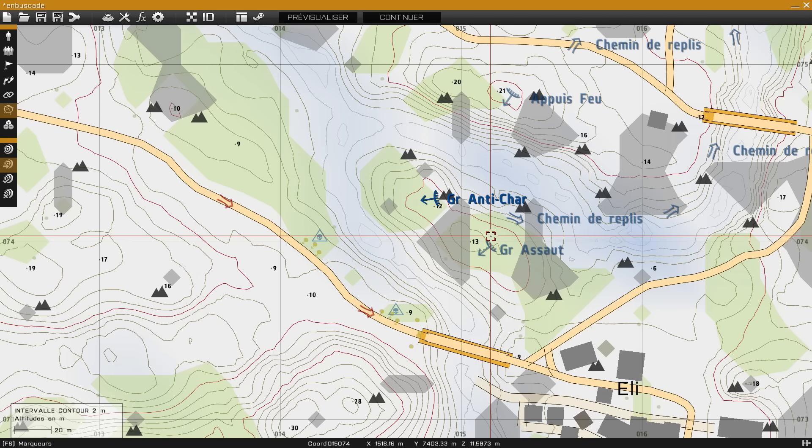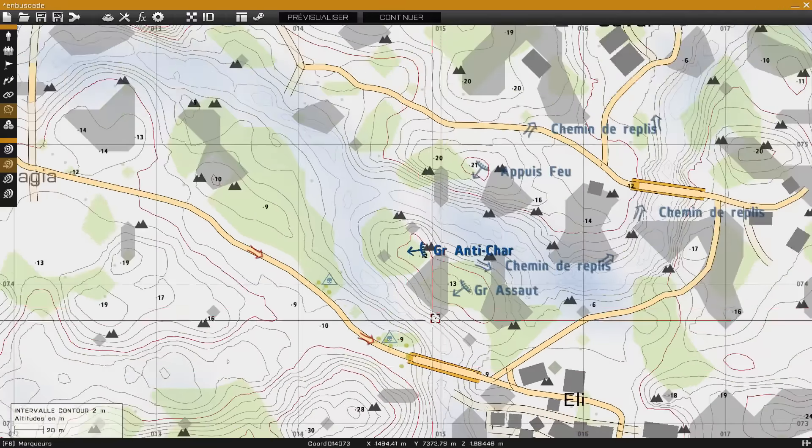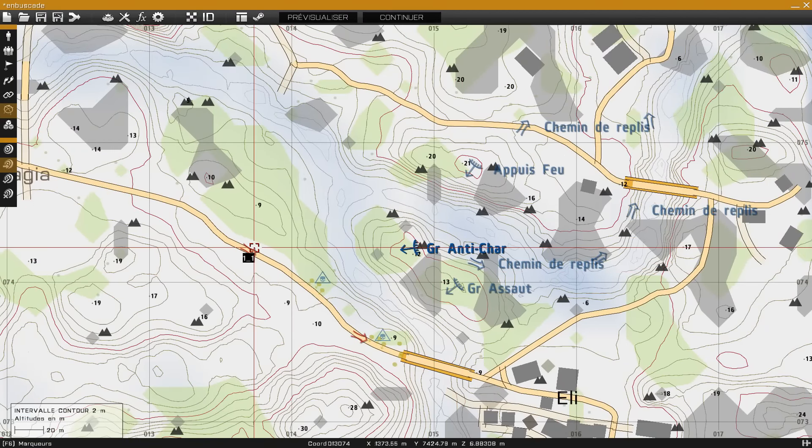Le groupe d'assaut, lui, arrosera ce qui est entre le dernier véhicule et le premier véhicule qui, en principe, aura sauté sur les mines, et essaiera de faire le maximum de dégâts. Le groupe anti-char s'occupera du dernier véhicule. Il faudra qu'il bloque les véhicules qui sont entre le véhicule de tête et le véhicule de queue, pour qu'on puisse bloquer tous les véhicules dans cette zone-là. L'appui feu, lui, éventuellement, nous appuiera et s'occupera des véhicules intermédiaires.